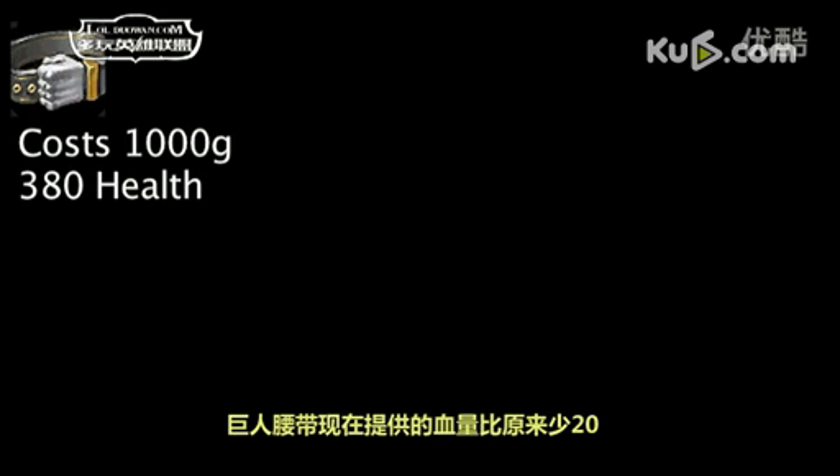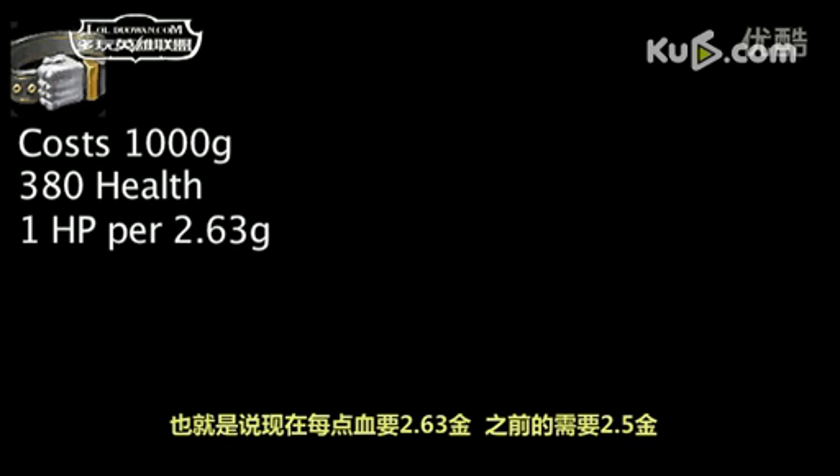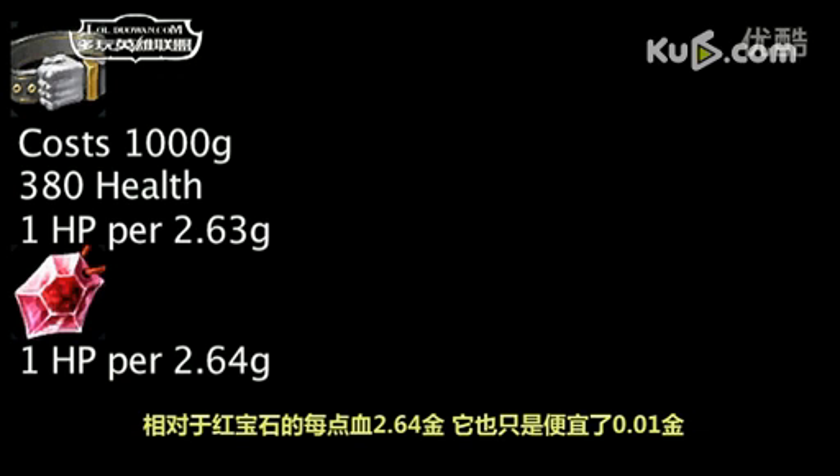Giant's Belt will now grant 20 less health. This means it will grant 1 health per 2.63 gold, as opposed to 2.5 gold previously. This is only 0.01 less health per gold than the Ruby Crystal grants.